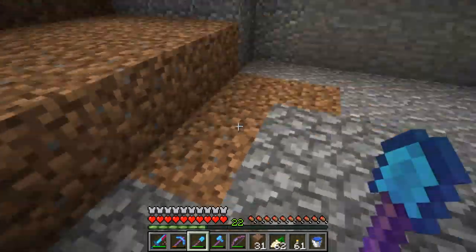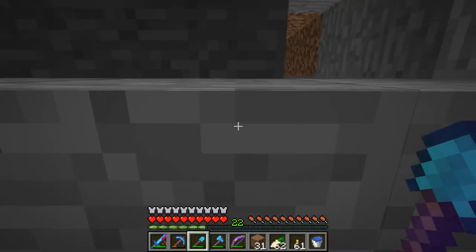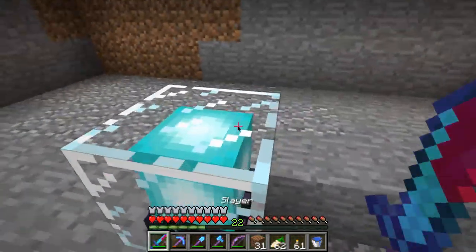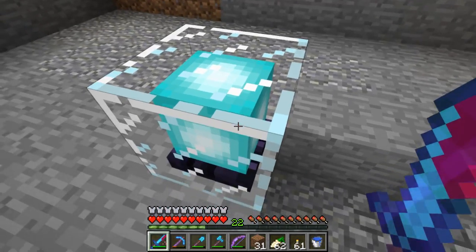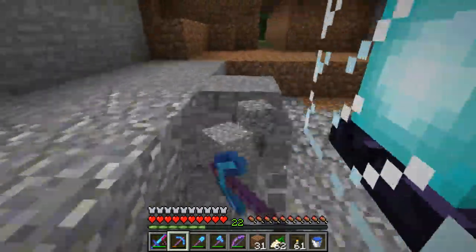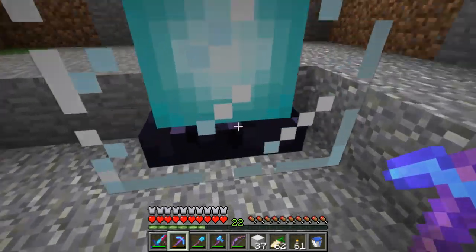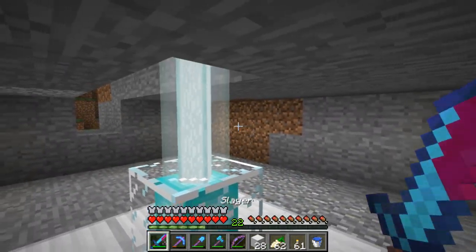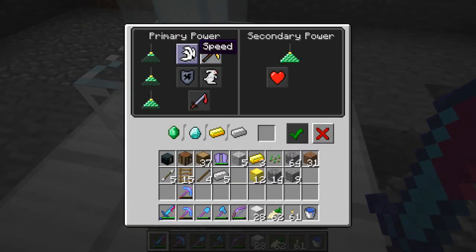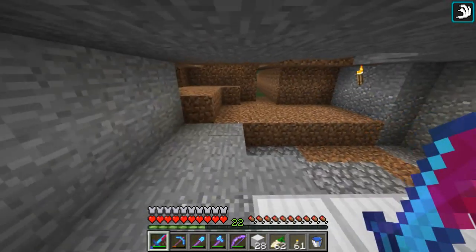Essentially when I'm done making the tunnel and I don't need as much stone anymore, I will switch this beacon to be speed one and regen. It actually shows the obsidian that you use for this. I can now have either haste one or speed. For now I will go with speed because it's really useful to have. Look at how much faster I am.